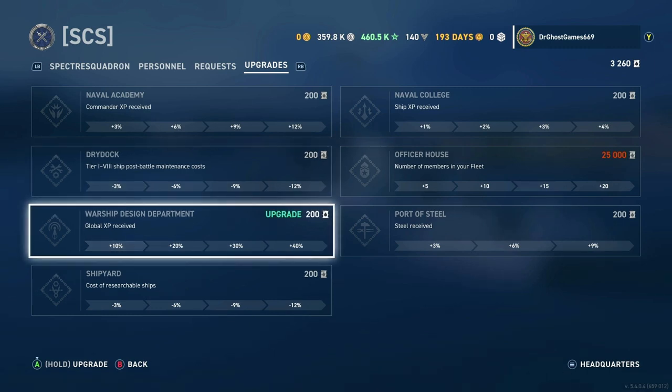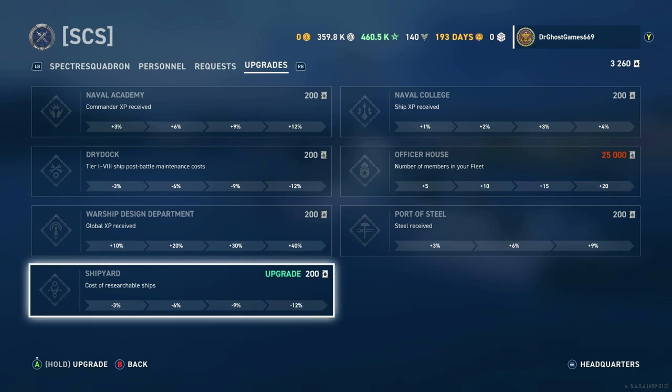Moving on to the Warship Design Department — Global XP received. This right here is freaking nuts. You can get up to 40% extra Global XP, which is pretty damn significant. So if you get that fully upgraded, you can get a lot of Global XP. Moving on — the cost of researchable ships. You can get that up to minus 12%, which is pretty good if you're credit-broke like I am.